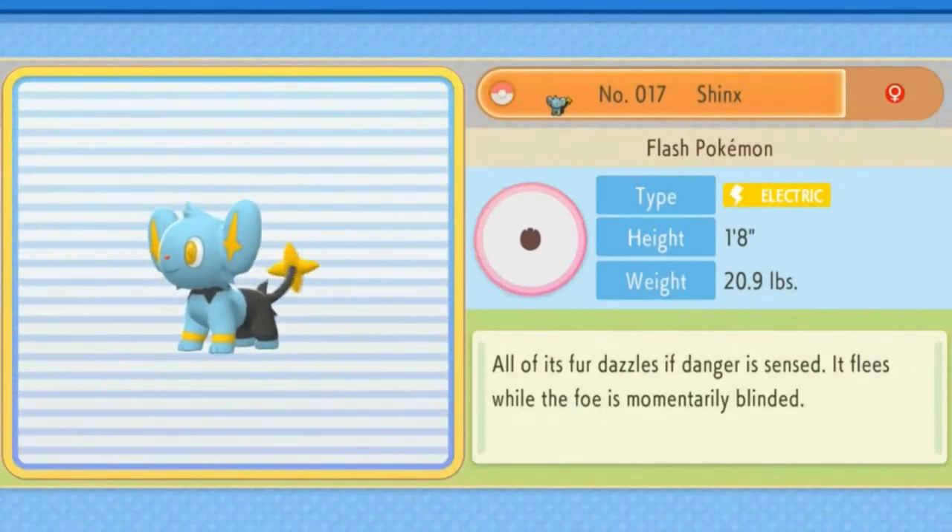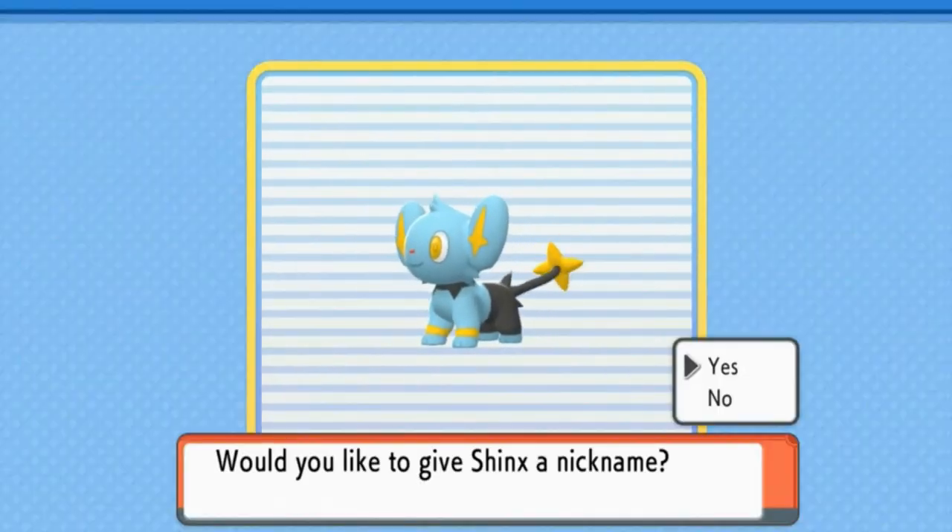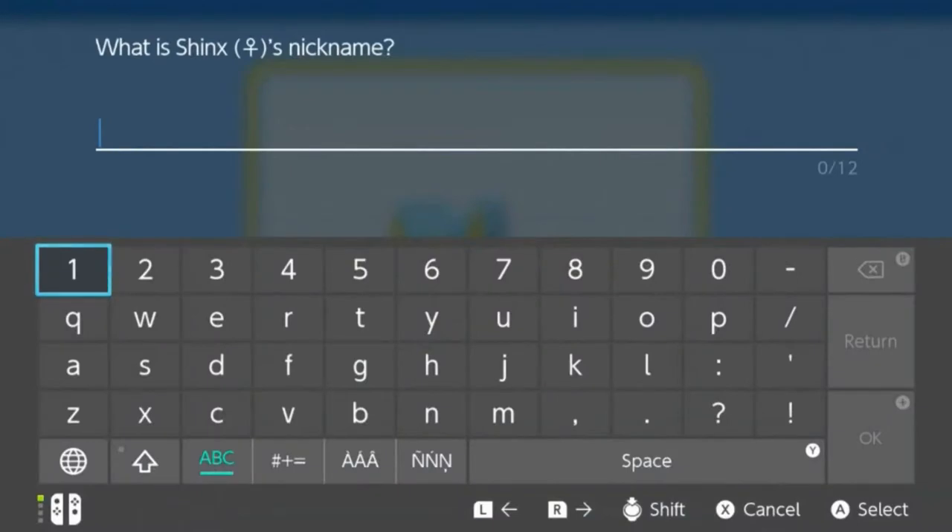This Pokémon right here is the Flash Pokémon, electric-type. All of its fur dazzles if danger is sensed — it flees while the foe is momentarily blinded. What is a good nickname for Shinx right here?